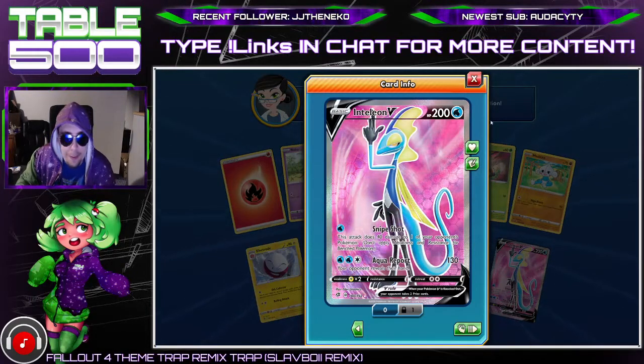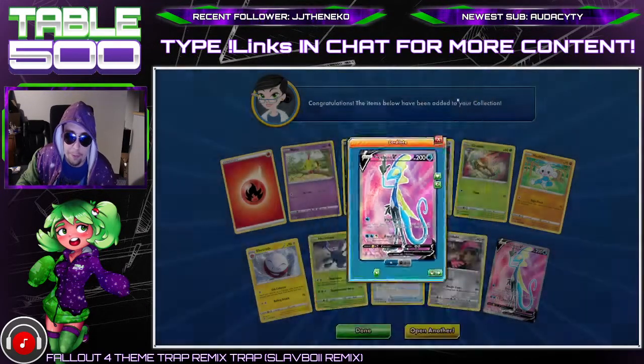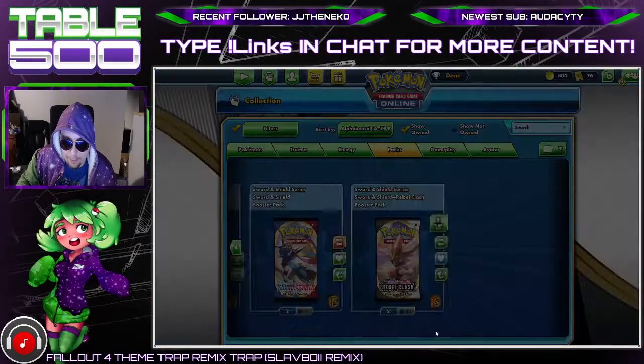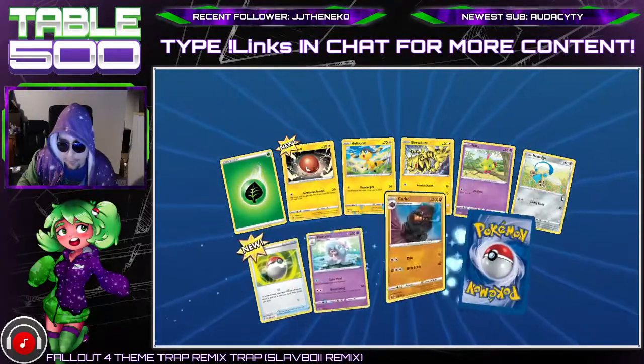Back-to-back pulls there with Intelion V! That's a really weird background — pink background for Intelion, but hey it looks nice, looks really nice. I don't know if it's gonna be any good but again it looks good. We take anything we can get around here.